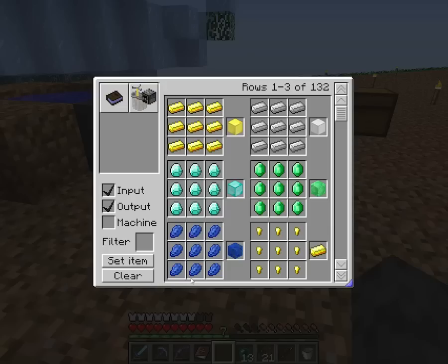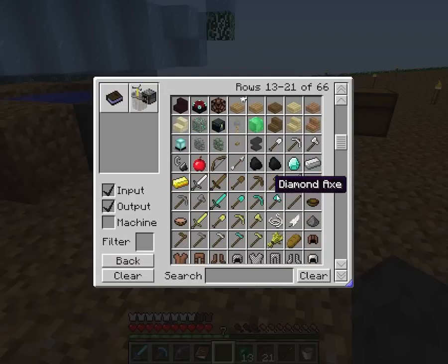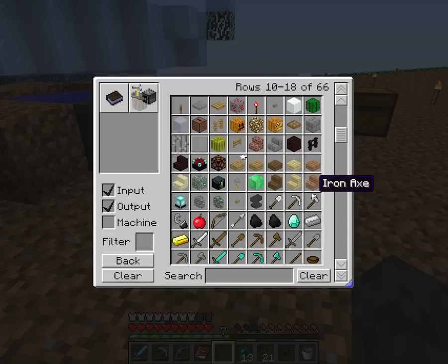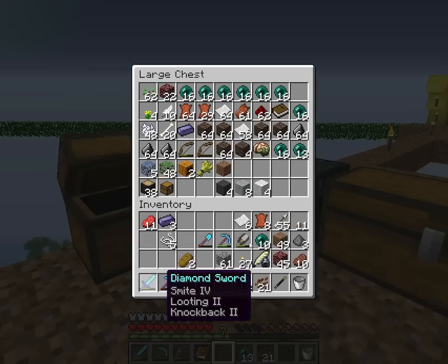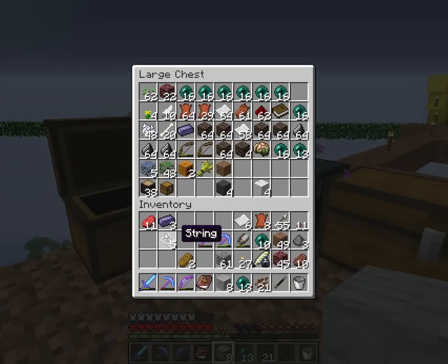Maybe that's... we can already make that. Let's check through here. I don't actually know what any of that is. It doesn't look like we can make anything. Just so I know. We were going to go get some smooth stone — or go get some wool. So let's go ahead and do that.